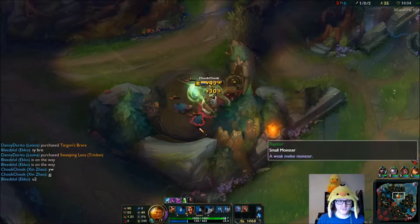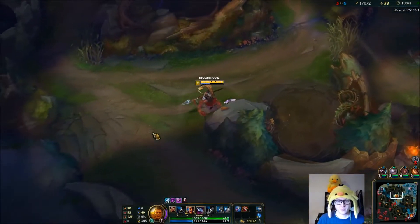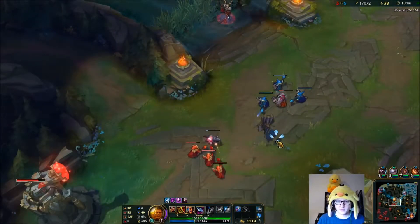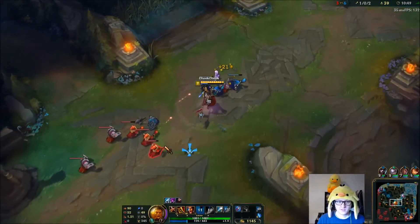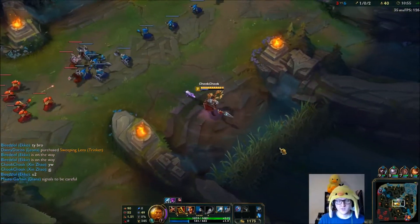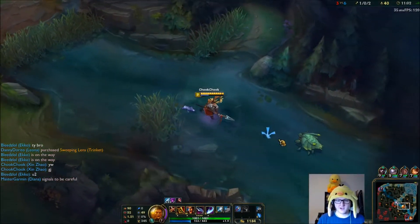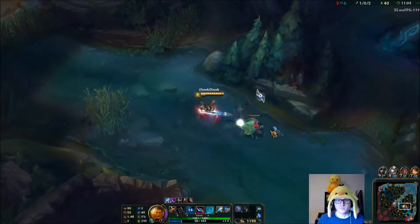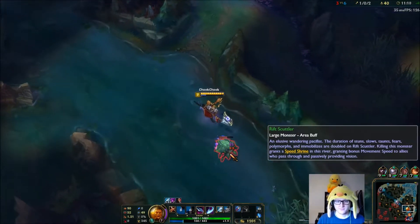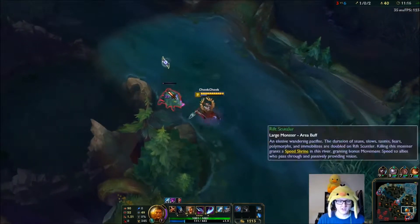I'm going to smite the chickens for the ward-clearing buff - it's quite a good jungle buff, probably one of the better ones if not the best. Smiting the red is good to get your health back. Scuttle is a really good jungle mob for the Devourer as well because it gives you two stacks instead of one. We're on seven stacks already and this scuttle will put us up to nine.